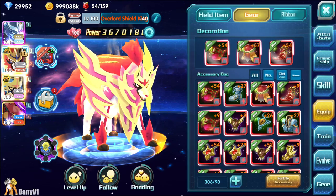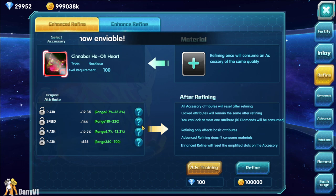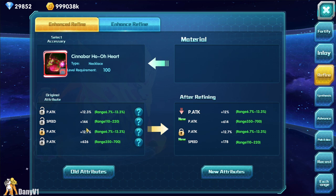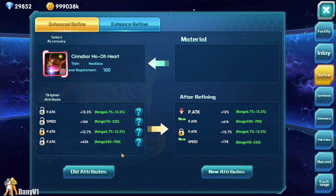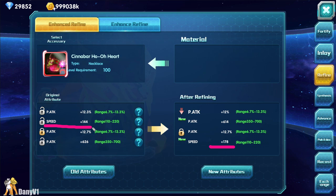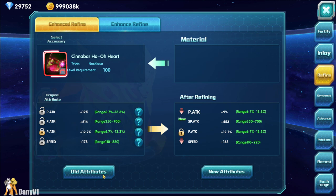Now let's jump into the gear, which should be the most interesting part of this video. Let's start refining — starting with the pendant. I honestly don't think I need to touch the pendant much. I can try locking in the first physical attack and see if I'm lucky, but the other stats are already so nice. I lost 0.3 physical attack but I got more speed — this is tempting. I will take it — it's speed! I know I lost stats, but I will take it.